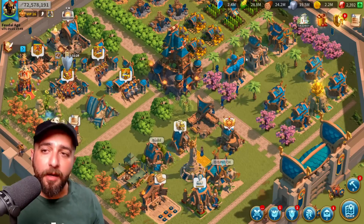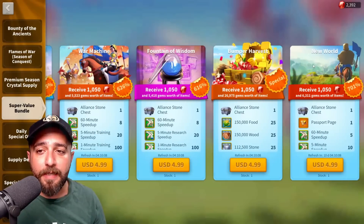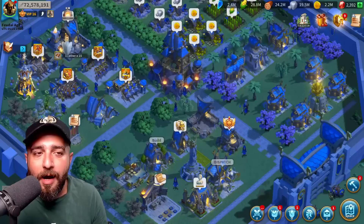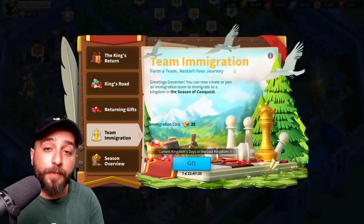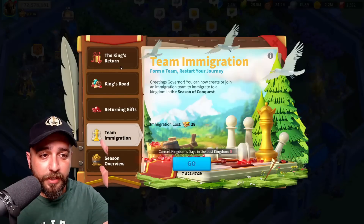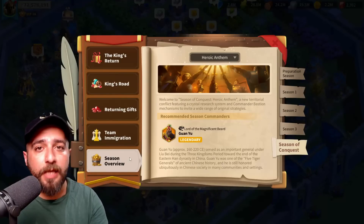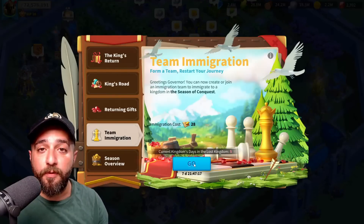If for some reason you cannot save up enough alliance coins and you're fully F2P — meaning you cannot purchase the New World bundle even with the best value strategy of $5 and $10 — I don't want to say this is a totally viable option, but at least now you know the possibility exists. If you don't log in to Rise of Kingdoms for at least 30 days, you will trigger this. I'm not sure of the exact number of days — I didn't log in for 30 days just to test — and boom, I now have team immigration.